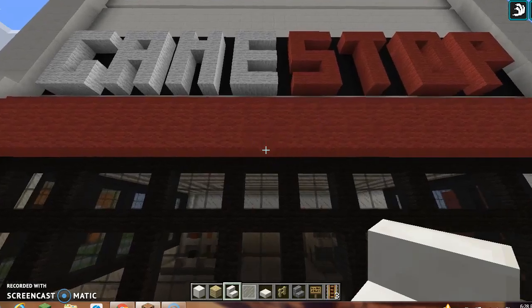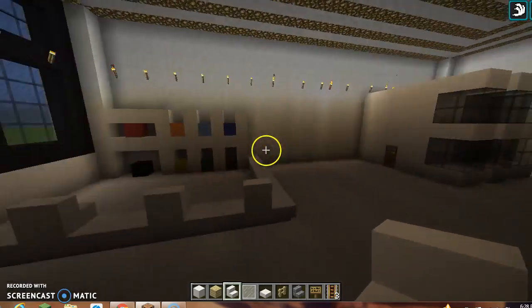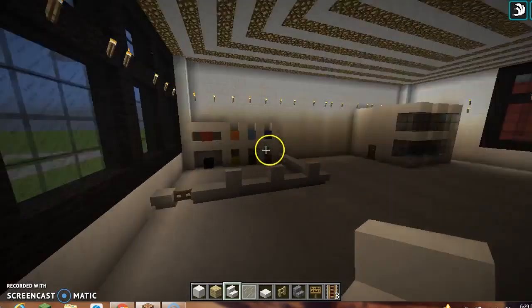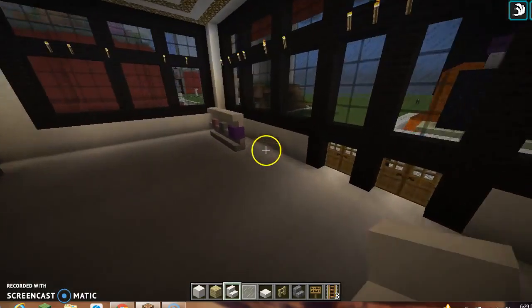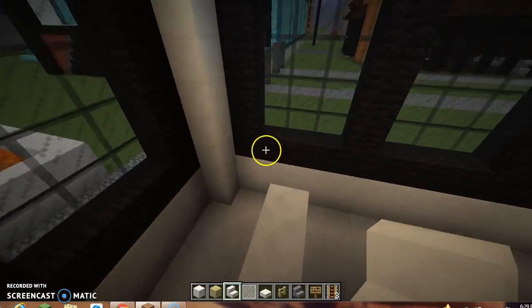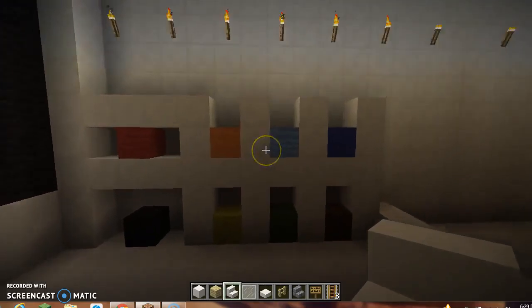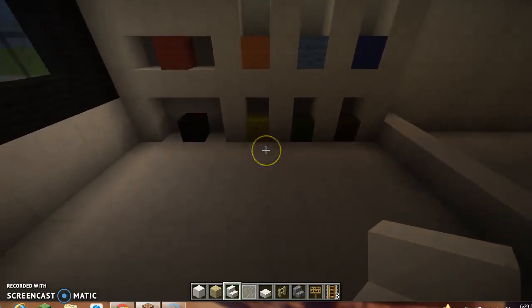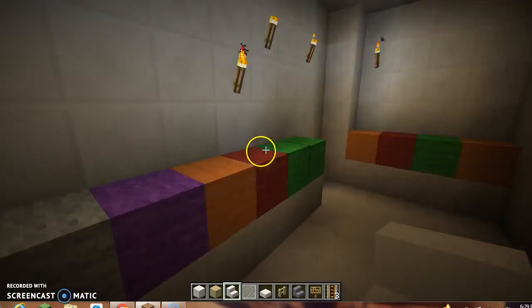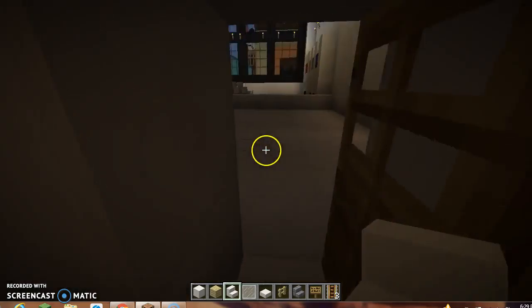Over here is a GameStop. I like video games so you'll find this interesting. There are lots of cool video games - Wii games, Nintendo DS games - however no cartridge games; you're going to have to buy those off eBay. Here is where you pay for video games or ask for one not on the shelves. In the back is an employees-only room where staff can grab stock.